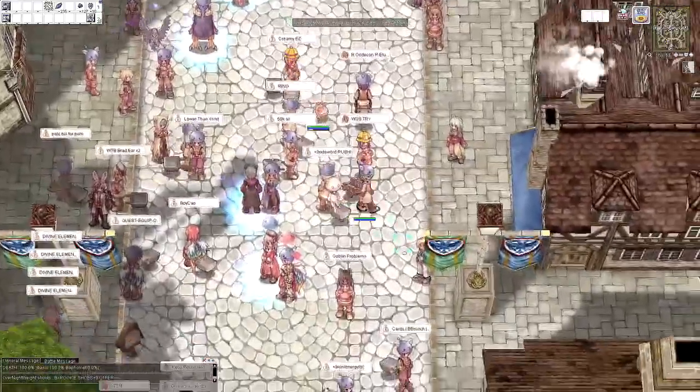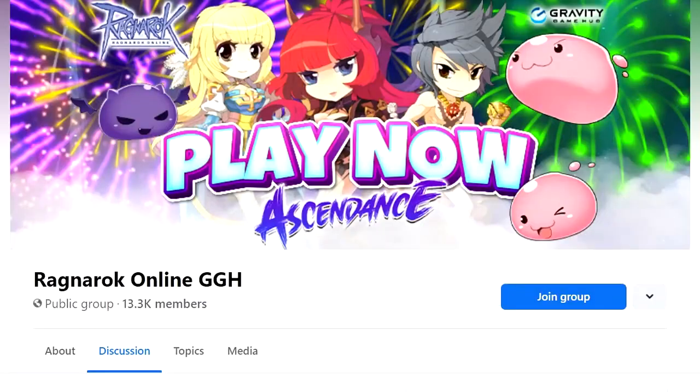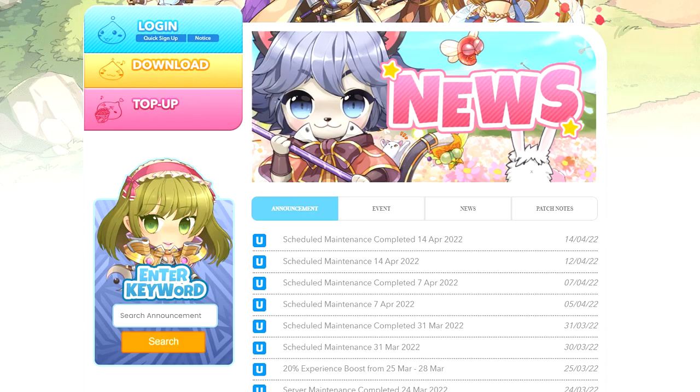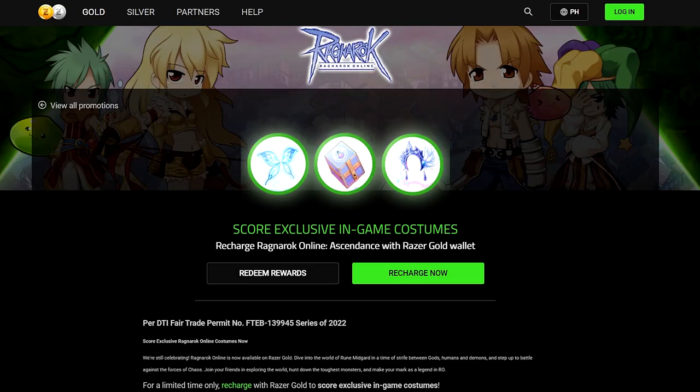You may also want to visit their social media channels — Facebook, Twitch, YouTube, and Discord — for updates regarding promotions and events, like the ongoing Razer Gold Top Up event where you'll have the chance to acquire rare costumes. Wear it in game, show it to your friends, and above all, have fun.